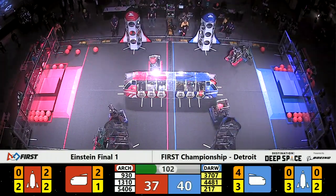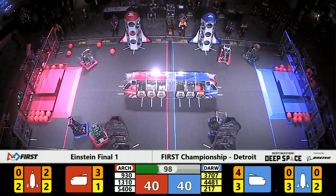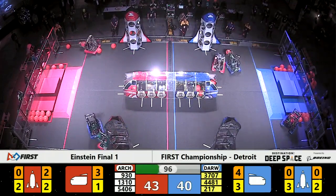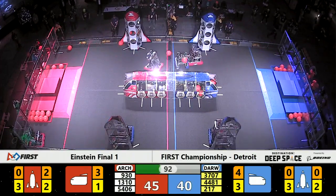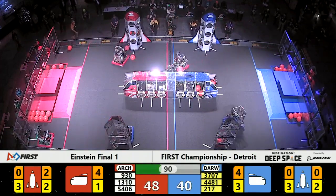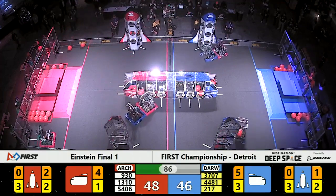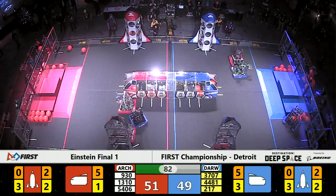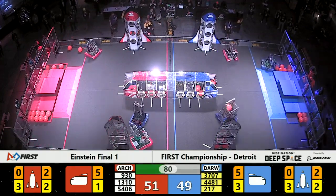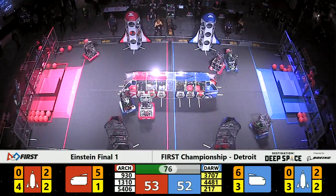Thunder Chickens are an incredibly fast robot for the blue Darwin alliance, and it looks like Rembrandt is also working to help them continue scoring as quickly as possible while Runnymede tries to slow them down. Thunder Chickens drop off three more points for the blue alliance. Current score with under a minute and a half remaining: a very tight red alliance advantage, 53 to 49.